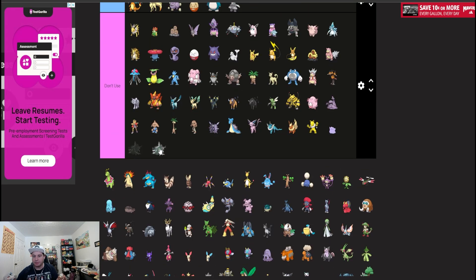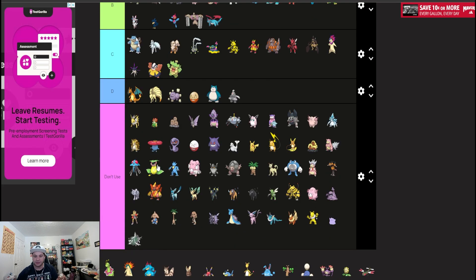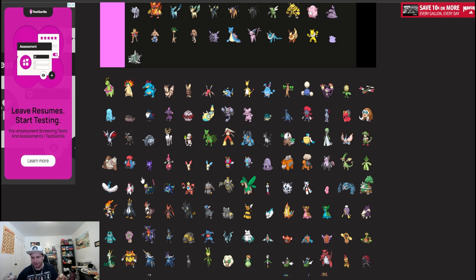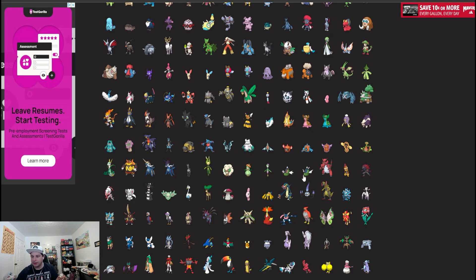Female Basculegion goes into don't use — it's a special attacking one but just not as good. Krookodile and Scrafty are more niche Intimidate users that you can consider.